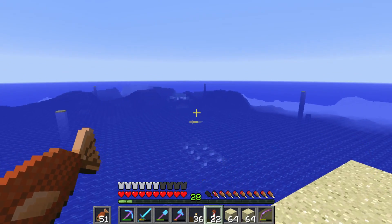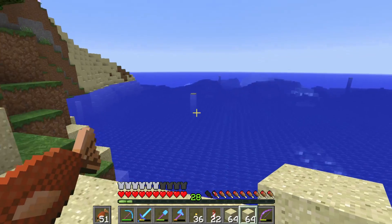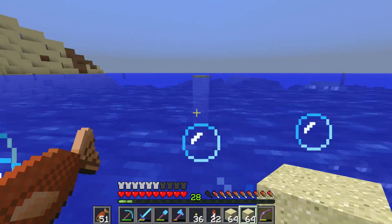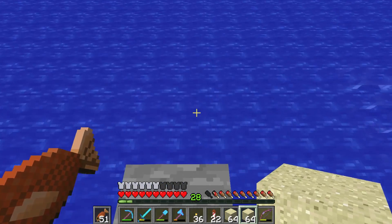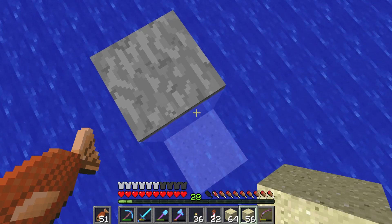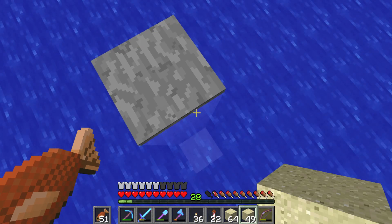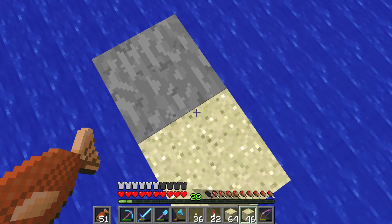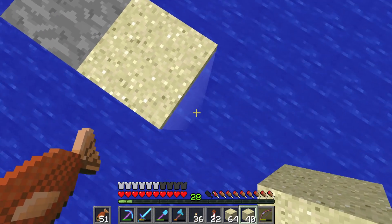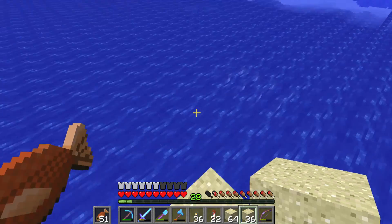We made it over to the ocean monument and I got the four pillars in the corners set up. What I'm going to do next is start chucking down the outside walls. This definitely is not the fastest way to go about this — I already did this once on that other world tour, I might put the link in the top right corner. We're going to do that over and over until this whole ocean monument is filled in.